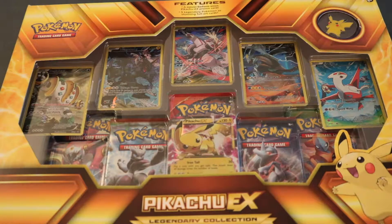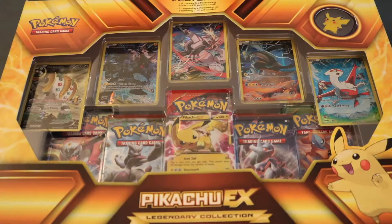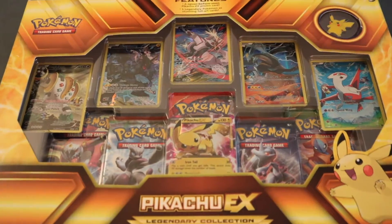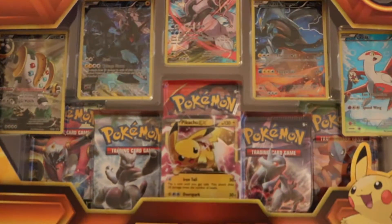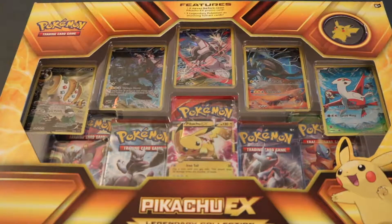Alright guys, so I snuck this out of that monster's evil lair. Didn't see the monster though, so that's good. Let's get this thing open. This is pretty sick, it's a Pikachu EX legendary collection. It looks so awesome. It comes with five or six promo cards and I think five or six packs. Let's get this thing open.